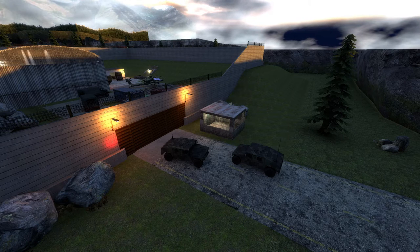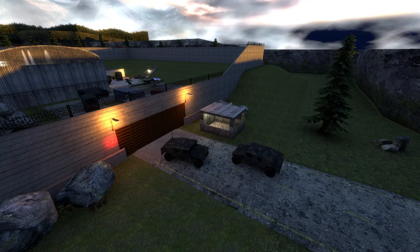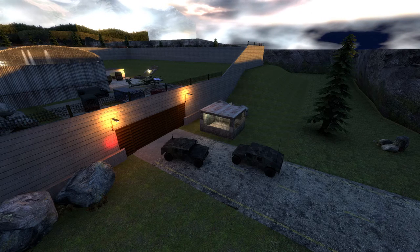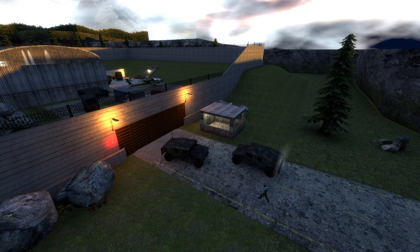This map features a tram that goes underground, connecting with this military base right here. And of course, the military base — Gary, what are you doing down there?